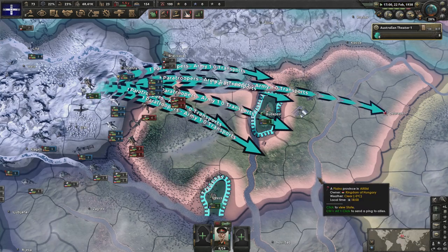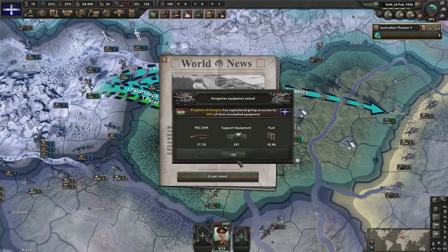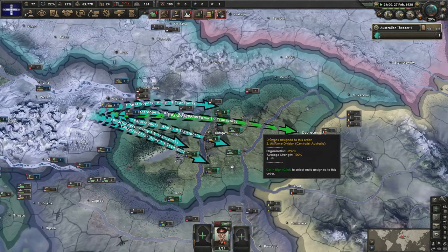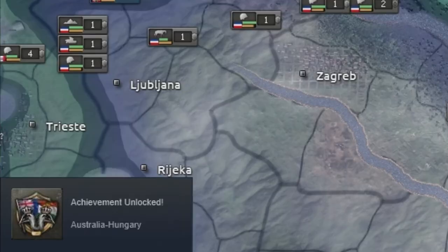Budapest was empty — I believe that's it, that is all she wrote. Do I get a peace conference? Yes we do. And with that in the bottom left — Australia Hungary complete.